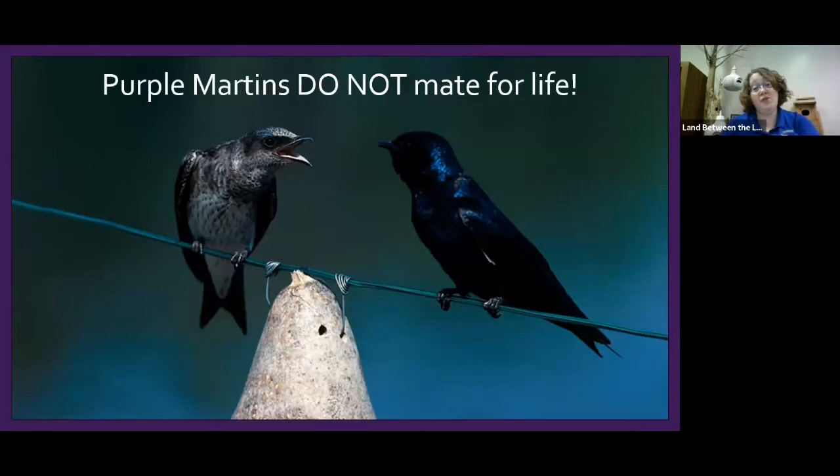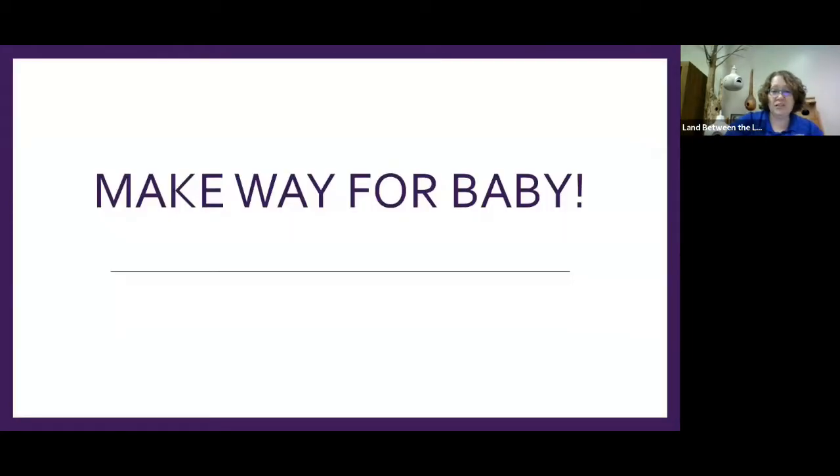Purple martins don't mate for life — they tend to mate for the season. Males come in first and pick a house; females pick their mate based on the quality of the house. A 'nice house' means the right shape, right size, good neighbors, and the door facing the right direction — we've actually had birds reject a house because we turned it around from one year to the next. They do stay together for one brood, but the next year may find a different mate.